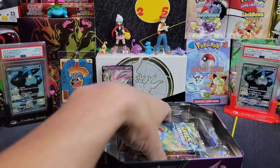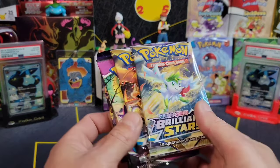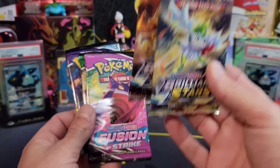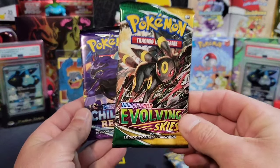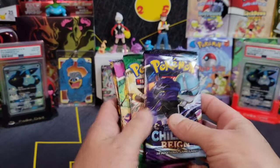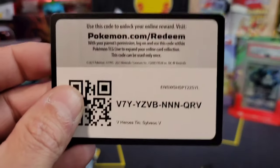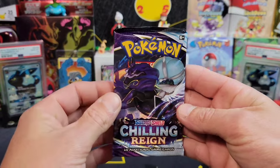That's the other reason why I picked these up - I gotta add them to the binder. Here we go - we got two Brilliant Stars, a Fusion Strike, an Evolving Skies, and a Chilling Reign. I'm loving the pack selection, not gonna lie.